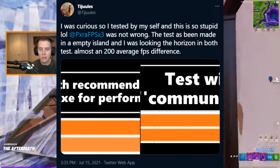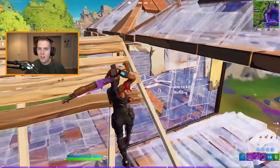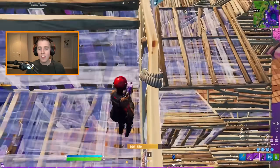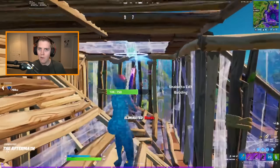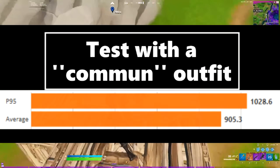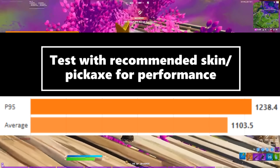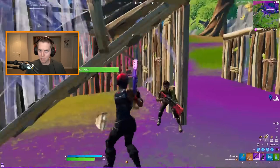A Twitter user named T Jewels wanted to verify if Paragon was correct, so he set up his own test using the same exact parameters in creative. He chose two different outfits — a different skin, back bling, pickaxe, and gun wrap — then went into a blank creative world, looked straight at the horizon with an uncapped FPS. With an unoptimal outfit that Paragon would not recommend, his supercomputer got an average of 900 FPS. With an optimal outfit that Paragon does recommend, he was boosted to over 1100 FPS — a 200 FPS difference solely because of a skin, gun wrap, and pickaxe.